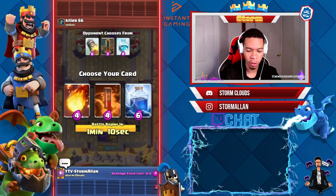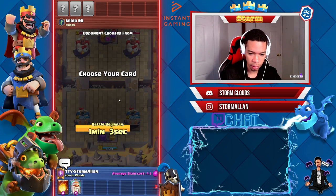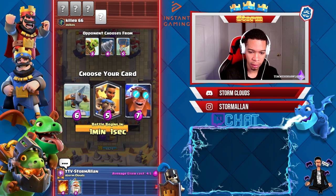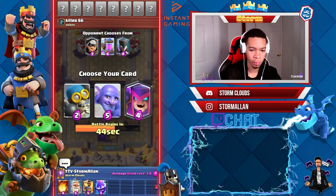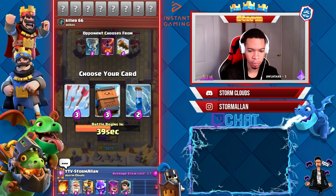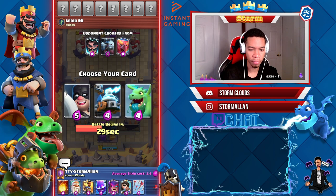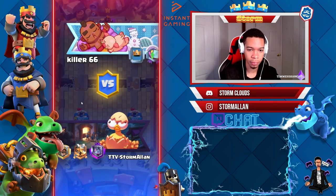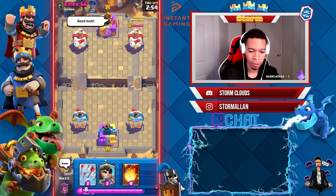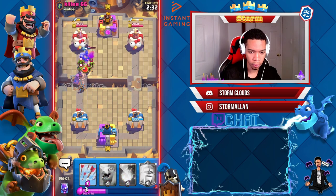Let's see how good we can do this time by picking a more realistic deck. I'm gonna go with fireball, the Monk. Ram rider, I like the spirit — I'm gonna go Mother Witch, easy. Princess and arrows. We don't have a flying unit so let's go baby dragon.